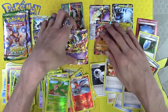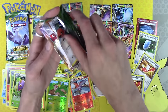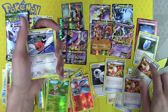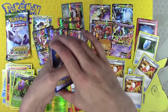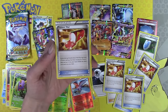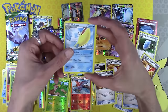We're out of room here. Eight EXs, a Full Art Supporter, three Trainer's Mails, and a Versus Seeker — that's like sixteen bucks right there. And four Trainer's Mails — a playset of Trainer's Mails out of twenty packs of Roaring Skies. There we go.